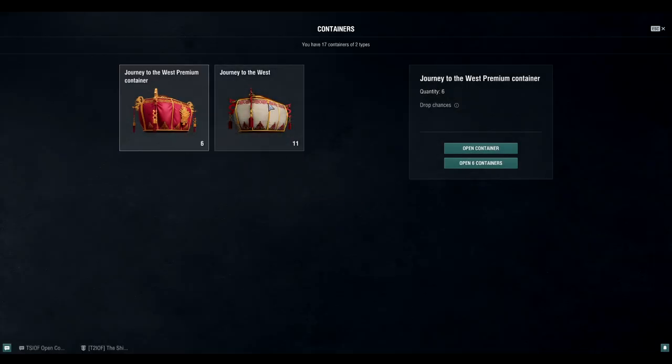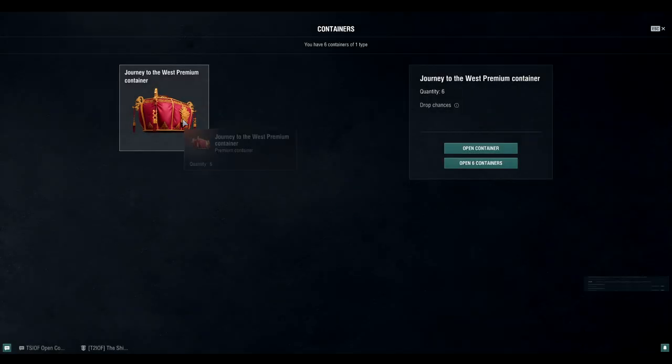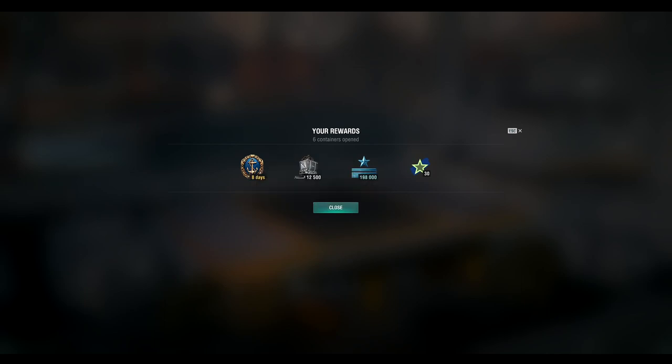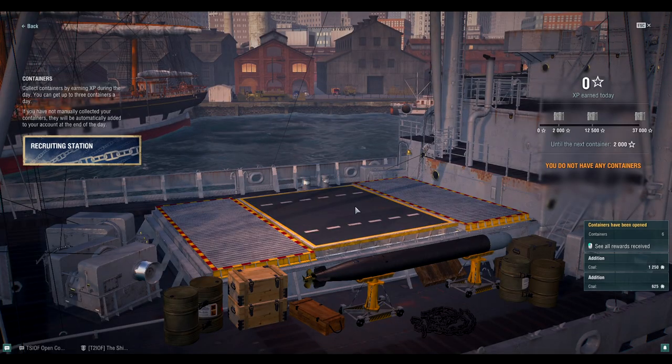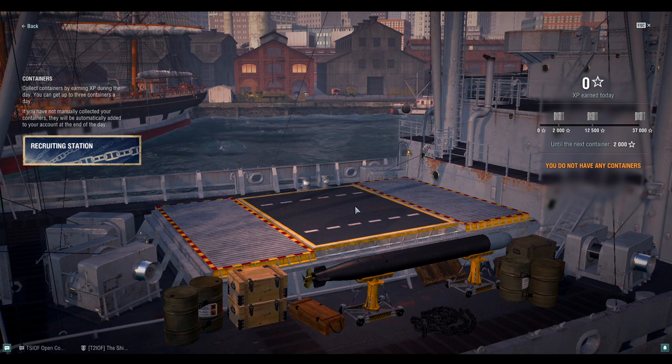Let's open the regular Journey to the West containers first. Looks like I got four days premium, 4,000 coal, plus a few of the green economy bonuses. Opening the blue containers — looks like I got eight days premium, 450 coal, a bunch of elite commander XP, and some free XP. Anyway, I hope you guys enjoyed this video. Sorry if I was a little stuttery — still waking up. Wanted to get this out before noon. Take care, stay safe, and I'll see you all next time!